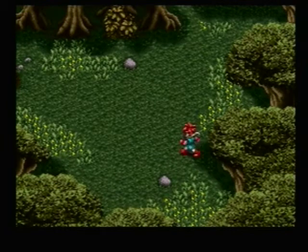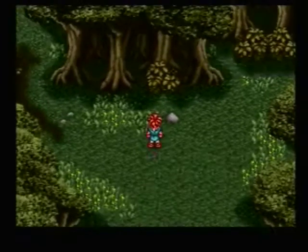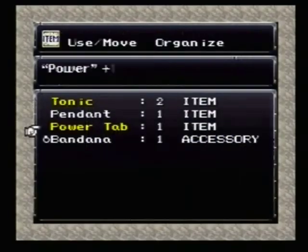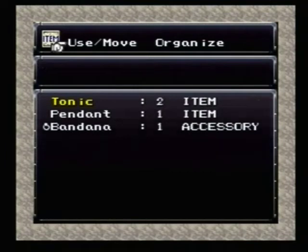Now let's go see what this Sparkle is. I like Sparkle. Oh wow, that was a fake Sparkle — the real Sparkle has appeared. It's a Power Tab. Let's go ahead and use this Power Tab, shall we? From 13 to 15. Not bad at all.